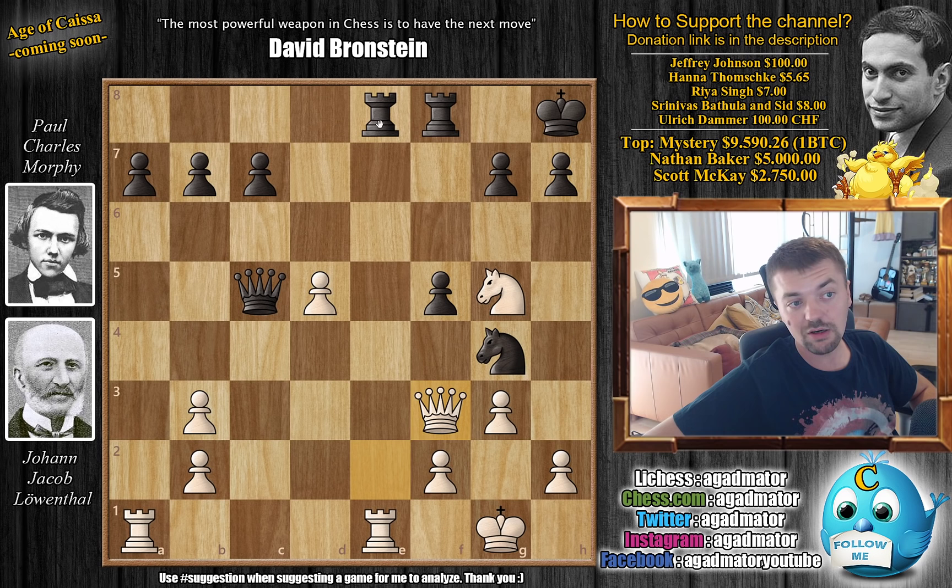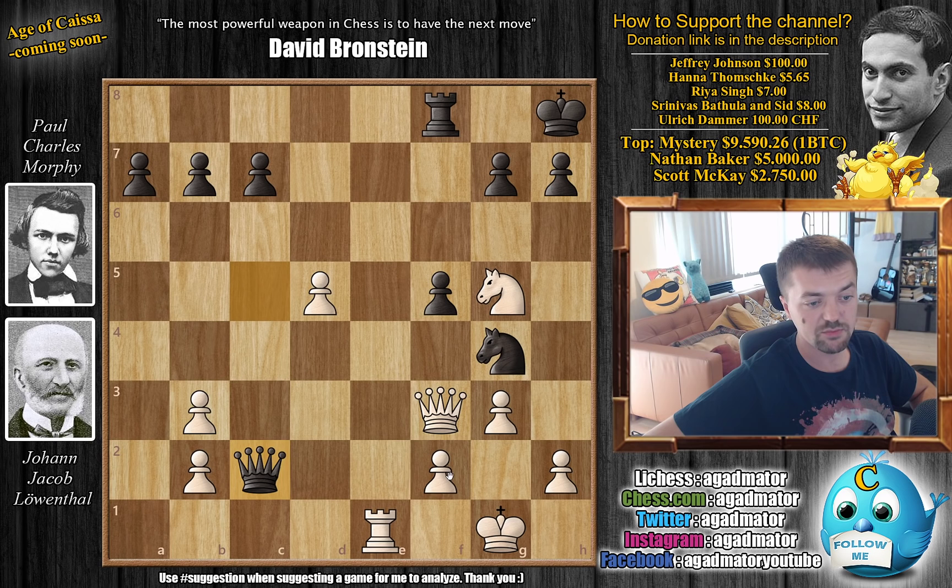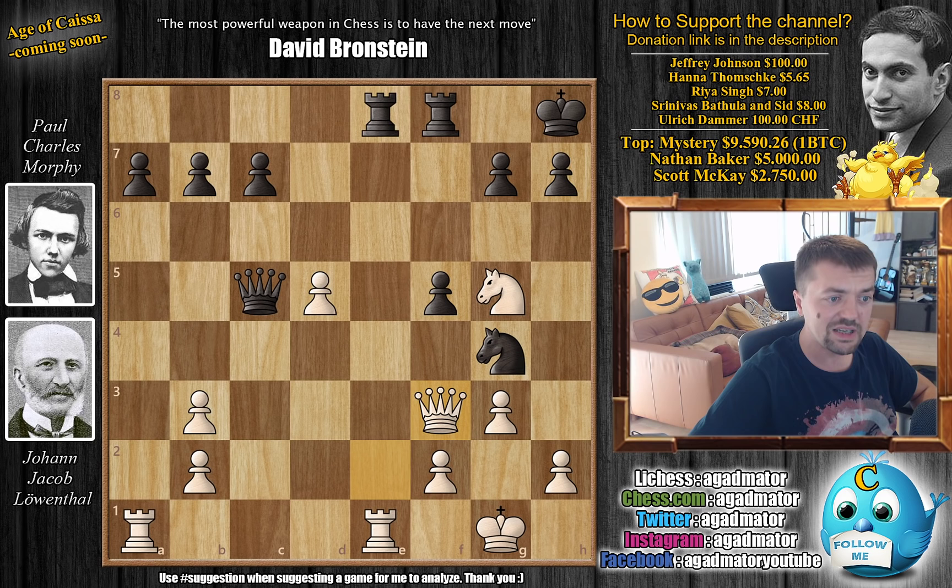Morphy goes Rook D to E8. Queen to F3. And now, not going for the trade — probably going for the trade. Captures, captures. And Queen C2 is best, because you keep the pressure on the F2 pawn and you also threaten these two pawns. You've eliminated one of the Rooks and you are very happy for the moment.